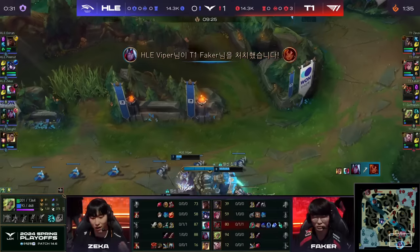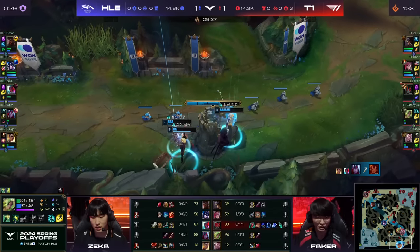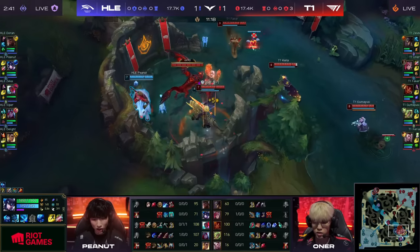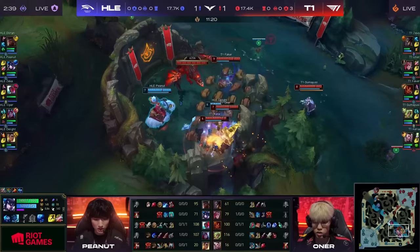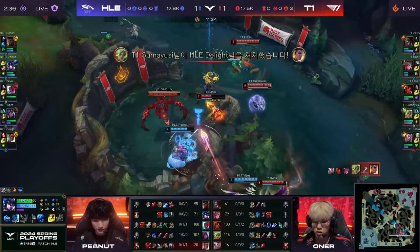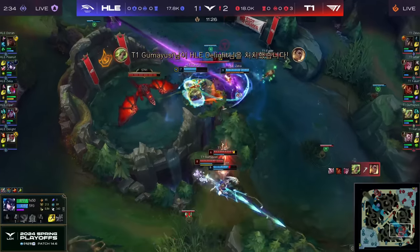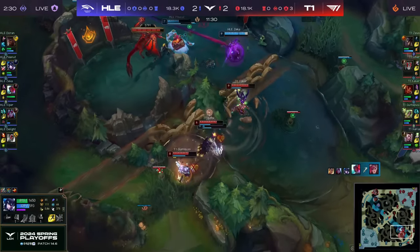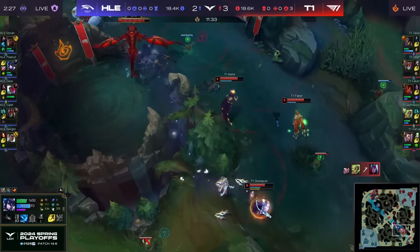Beautiful defense — they get the kill on Faker! The way you would counter it is by... Cease and Desist does come in, Seismic Shove as well, the full combo but from over the wall — there's Viper! Delight survived for way too long, but now Carrier has dove on top of Viper, trying to avoid the Burst Fires as the wall comes in. T1 single out — no way! Carrier is going to get stunned.